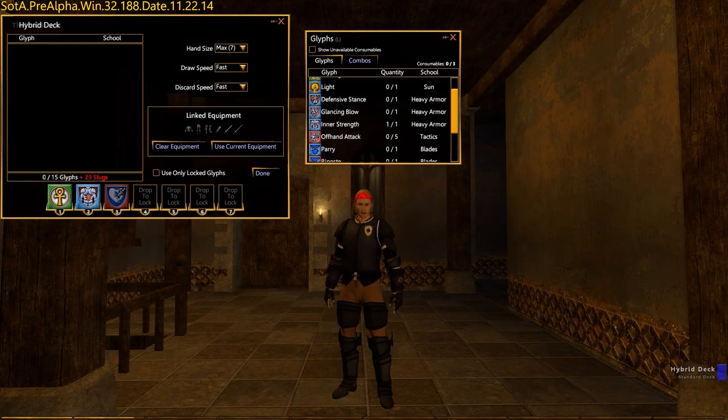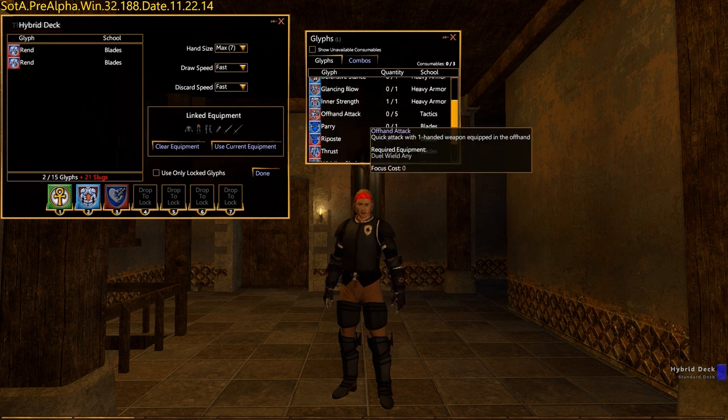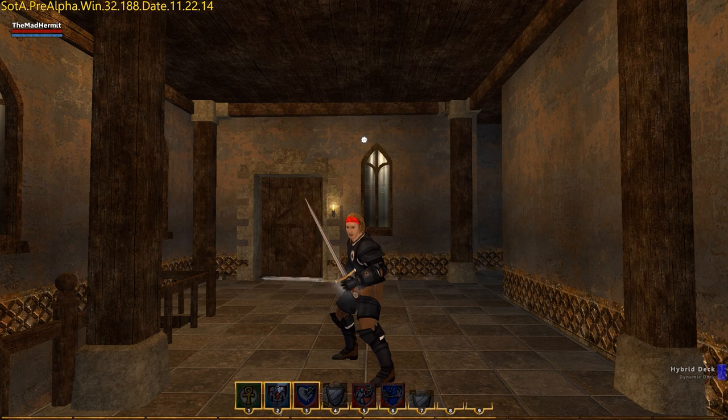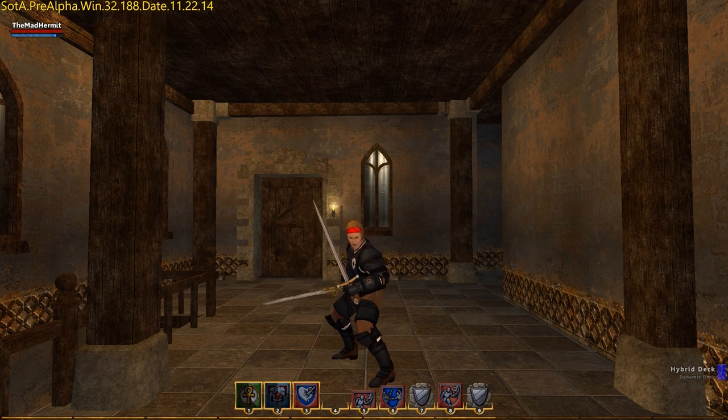Hybrid decks are a combination of the standard deck and dynamic deck, in which some slots are locked and others are left unlocked and thus dealt to at random. This system gives players the most control and allows you to lock one or more skills you always want to have at the ready, like a heal spell, while at the same time giving you access to combos and the wide range of combat options available to dynamic decks.